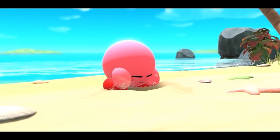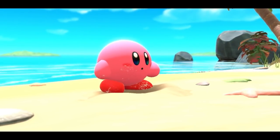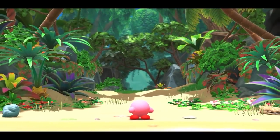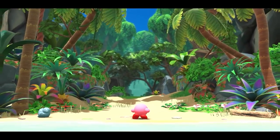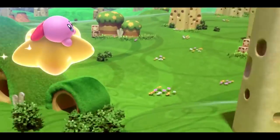Nintendo certainly isn't saying much — all they mentioned on the official website is saving the Waddle Dees from an enemy force known as the Beast Pack, while joined by the flying chinchilla-like creature now known as Elphalin. The question is, does Kirby chase them off planet or is the Forgotten Land some unknown part of Popstar?